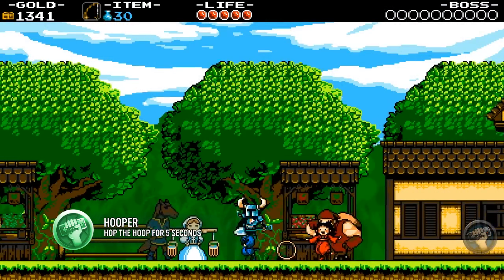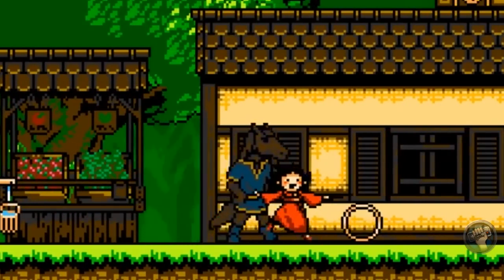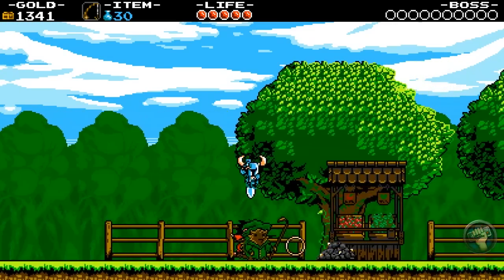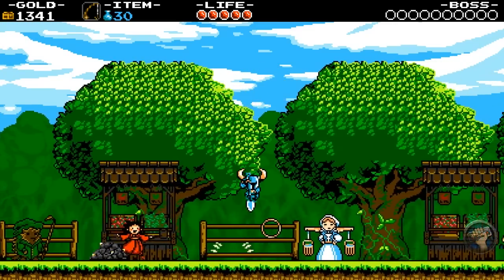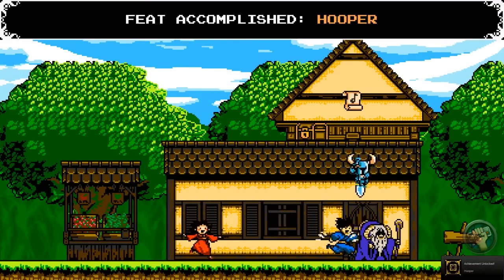This one can be a bit frustrating if you haven't perfected the art of pogo shoveling. In the village, there's a kid playing with a little hoop. All you have to do is hop on this hoop for a total of 5 seconds. A lot of you will get frustrated with this one, but it's easy once you figure out the physics of the hoop.